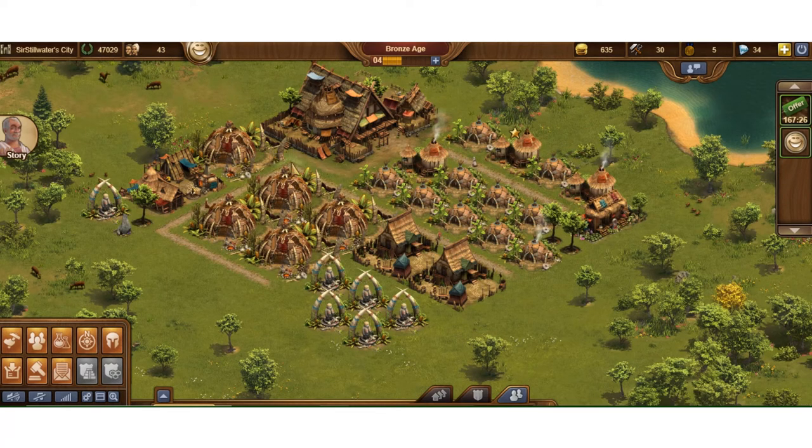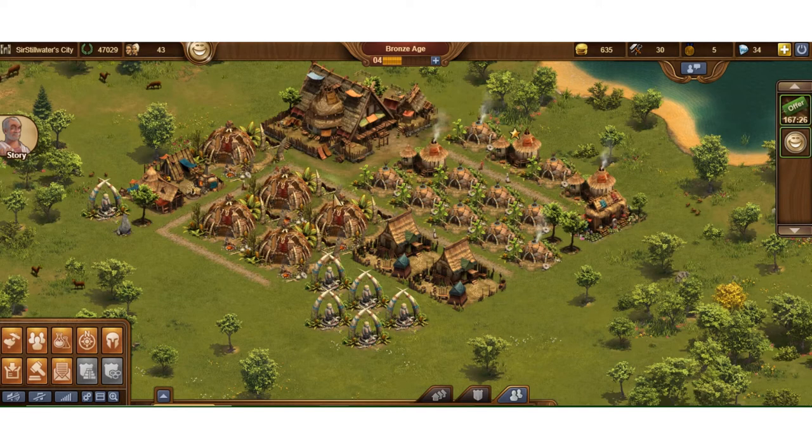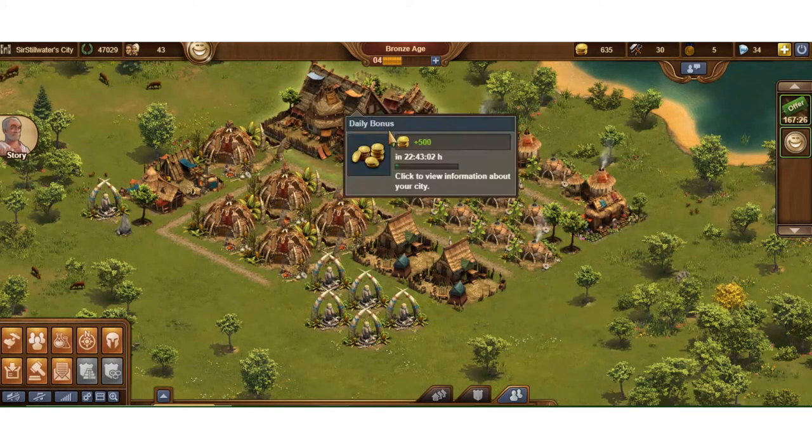First off, everything has to have some type of touch point. Every type of supplier, production, goods, or most great buildings have to have some type of connection to the main building. So that's what the roads do — you want to minimize your road touch points. I've got a little bit of a bad practice right here where I have a lot of road touching it, but we'll deal with that later.